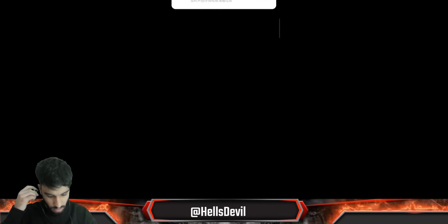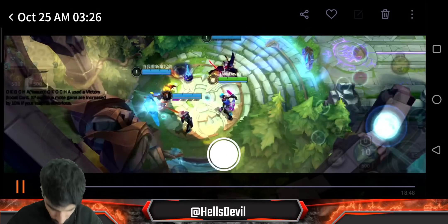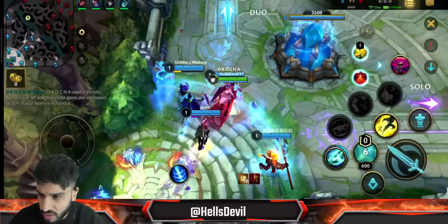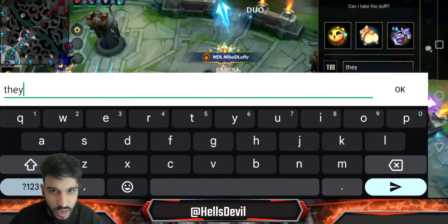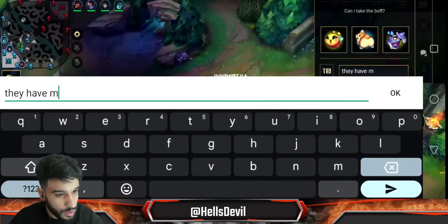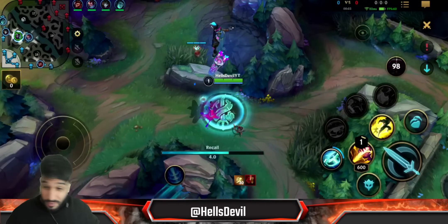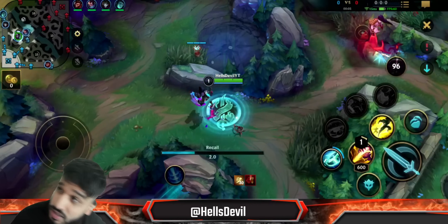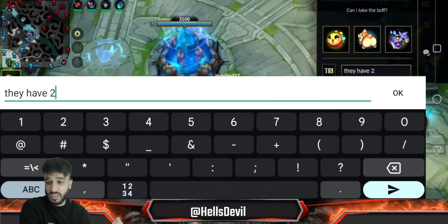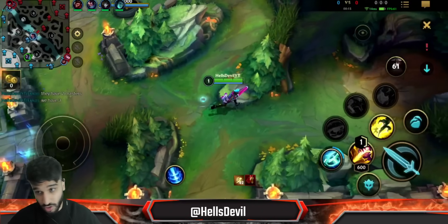Let's get into the gameplay. Since I downloaded the PBE server for Chinese Wild Rift, I get that little weird app and I don't really know how to turn it off. This was the second Echo game I played in this season — this update. The first time I tried Electrocute and it was actually horrible.